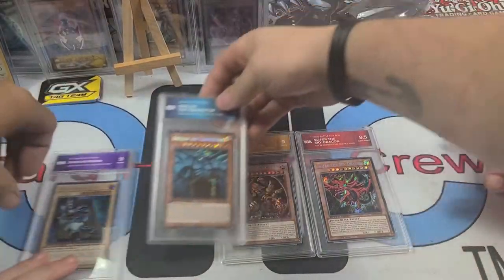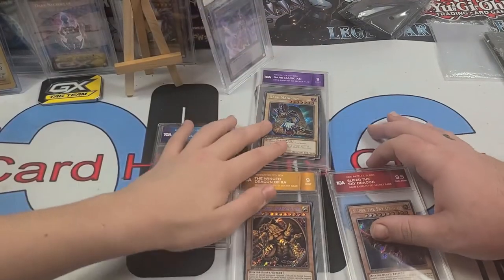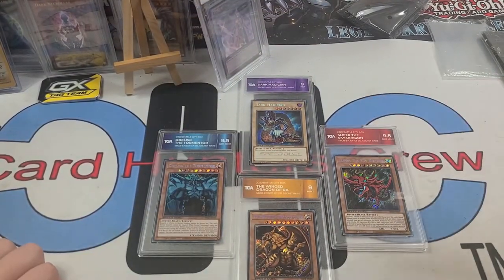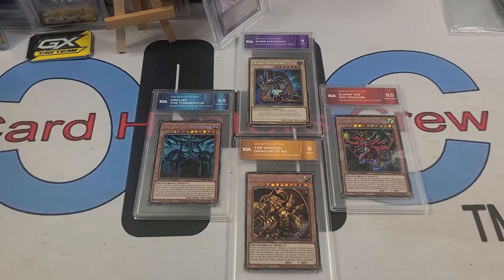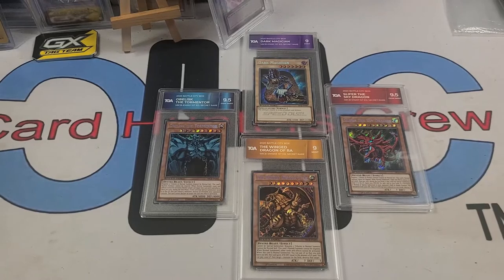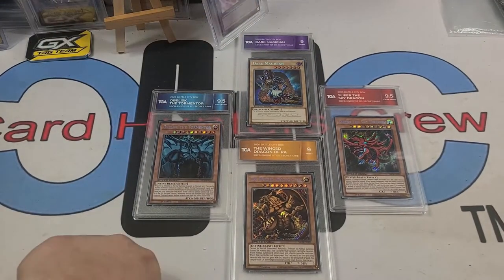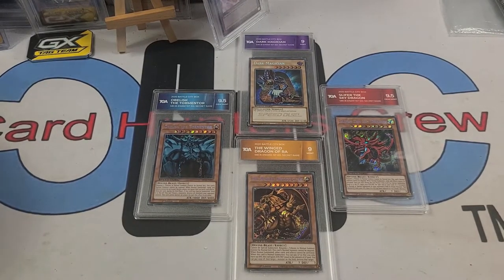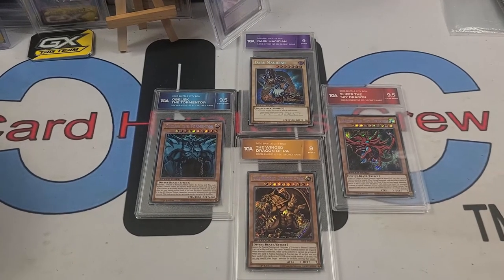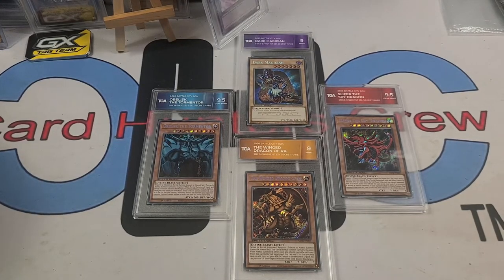That's amazing — look at that! That's huge, that is absolutely insane. More stuff for the wall of fame. I love how they color-match — that is absolutely insane. I am at a loss for words right now. Nine and above on graded, completely unexpected. Imagine how much you'd have to spend to buy these individually. That is absolutely insane.